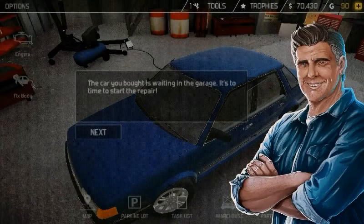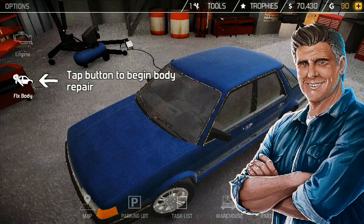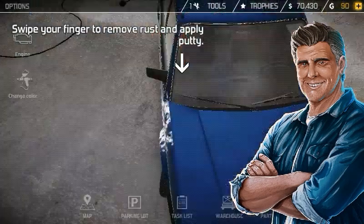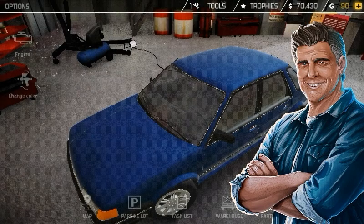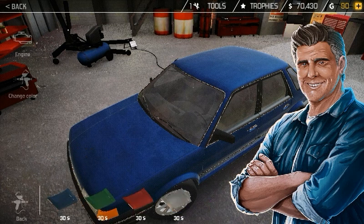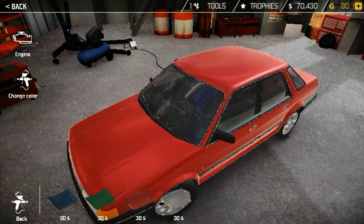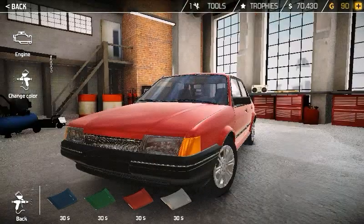We hear the car rolling in — the car you bought is waiting in the garage. It's time to start the repair. Tap the button to begin body repair — it's rusted. You can paint the car to increase its value. Pick the paint type — we have to color it the color they want us to. It looks nice with the shiny red surface. I must say they did a good job on the cars for sure.